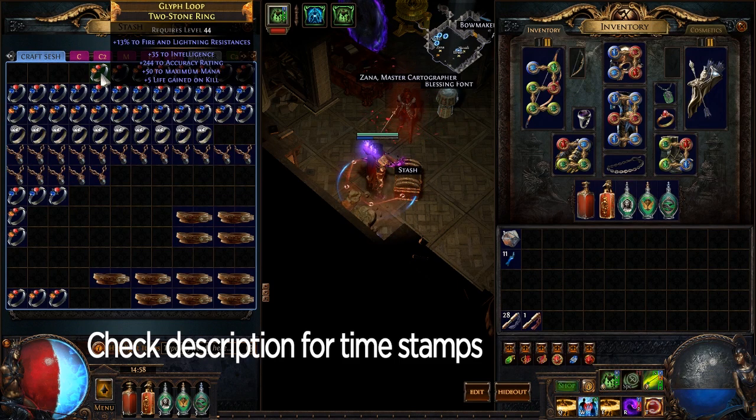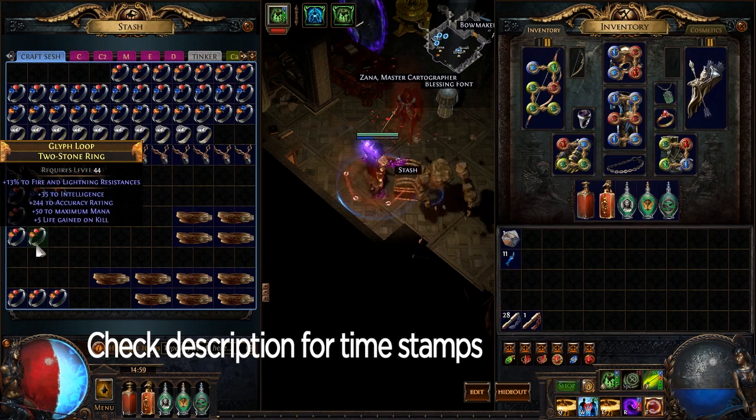Actually, this ring is still pretty decent. Between the accuracy at 200 plus — which is good — 30 plus intelligence also good, and 50 to maximum mana, which is decent enough especially in this meta. We're going to put this to the side. A lot of the questionable ones are only going to sell for one to five chaos, and five chaos is kind of pushing it — it has to clearly be good. The ones I'm really looking for are items I can sell for 15 plus chaos or a couple of exalts.